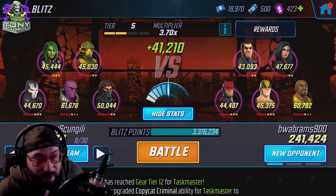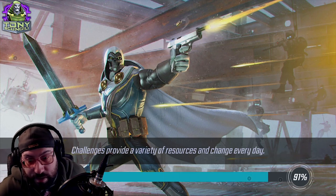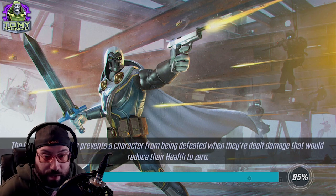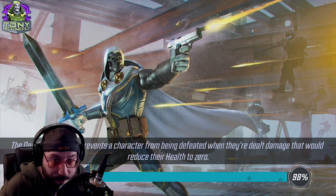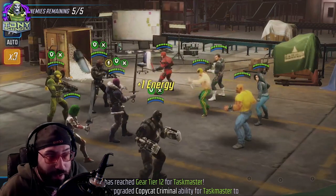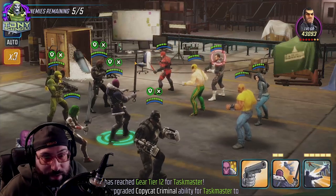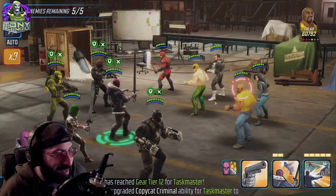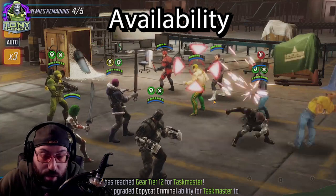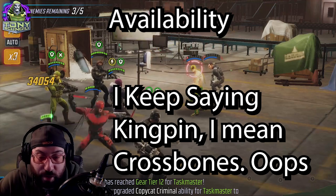Talking about availability: Red Skull is not farmable, Taskmaster not farmable, Zemo not farmable. It's been months since they became available, but they are accessible in the game. Zemo is currently unfarmable. Kingpin is available in the Blitz store — you get him for free essentially, and most people have a two or three star Kingpin early on because there's an event that unlocks him.